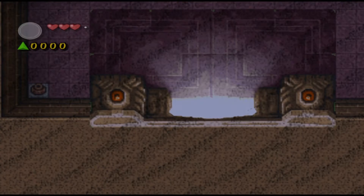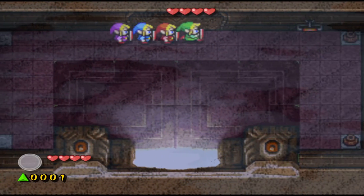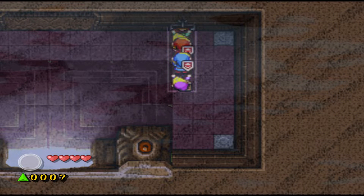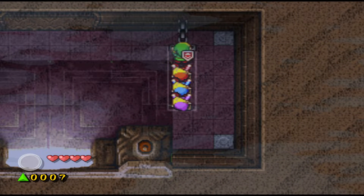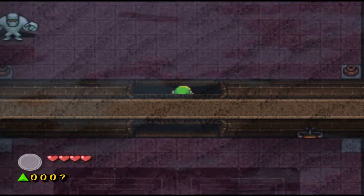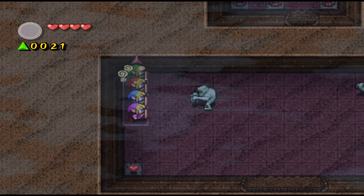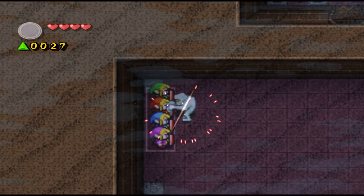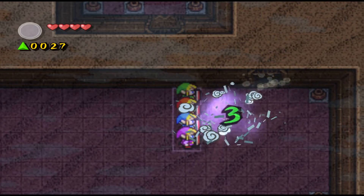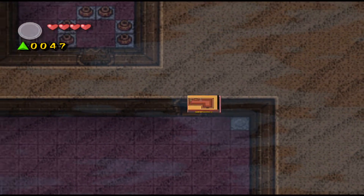Let's begin the trek through the Pyramid. I love the eerie fog in here. Lever. Let's see what's going on in here. Got some Gibdos right out of the way. The ones in the desert actually turned into Stalfos that like to warp to other dimensions. I guess there's not going to be too much of the dark world in here, is there?